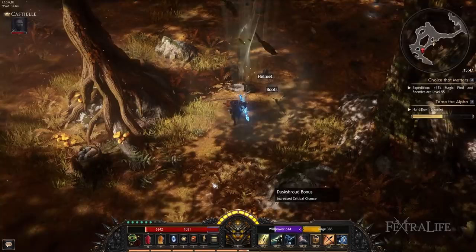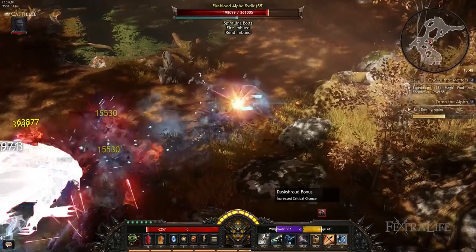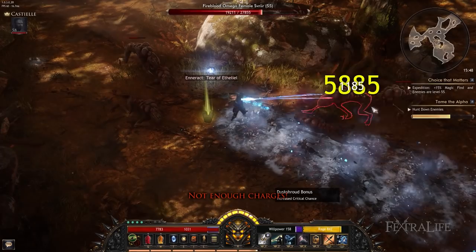The White Arrow build uses a combination of passives that allow you to fire multiple projectiles that bounce off your targets hitting many others at the same time. Additionally, it adds frost damage to your attacks, allowing you to freeze enemies, preventing them from taking action all while you range them down with Prejudice. This helps prevent damage to you at the same time as you gain increased damage from not taking any to yourself.